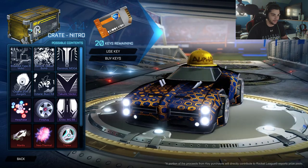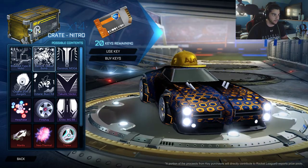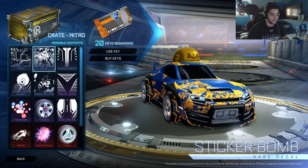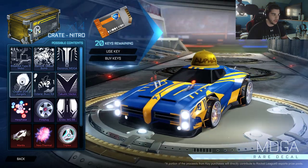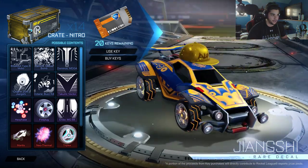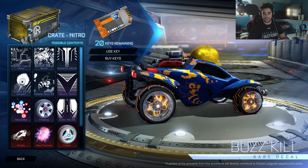First of all, there's this for the Breakout Type S. Then there's this one — it looks pretty cool. Then there's this for the Dominus, which I kind of like — really cool, nice lines to it. Then we have this for the Octane ZSR, which I also like. And we have this for the Octane, which I think is pretty funny with the little B there. We have this for the T, and we have Vector for it.